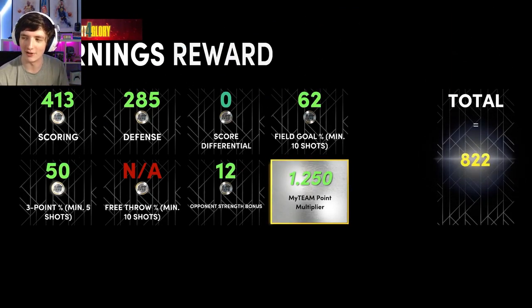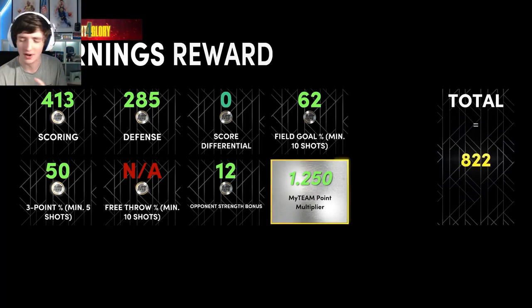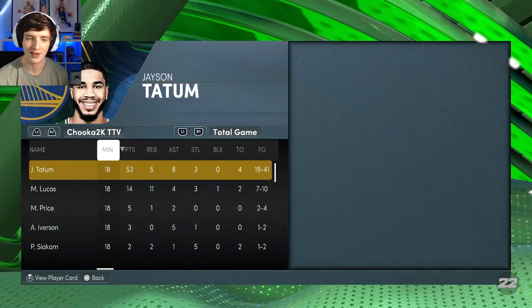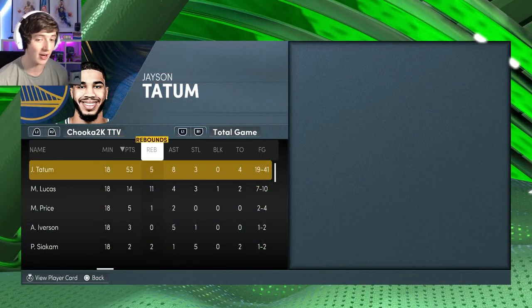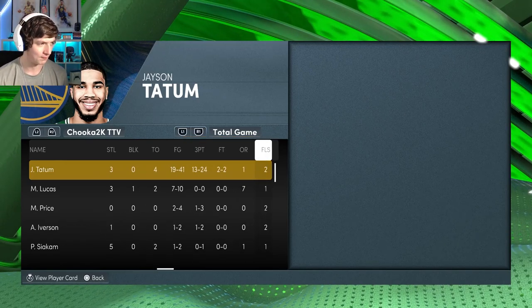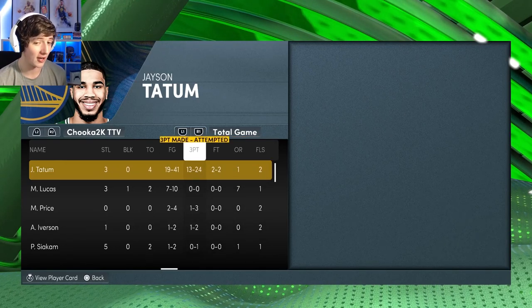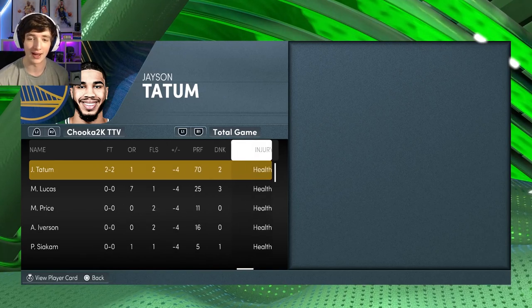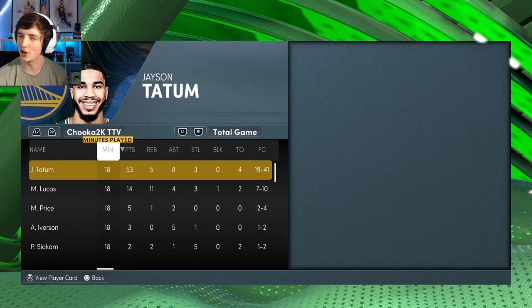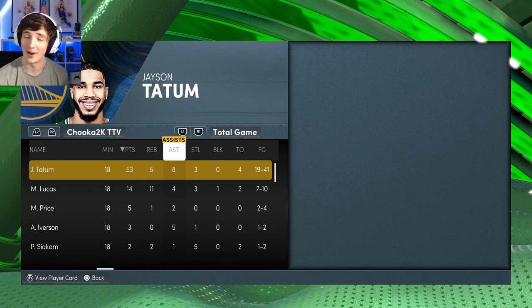Jason Tatum dropped a sweet 53-point bomb and we won the game — don't stress! Let's quickly look at the box score: 53 points, five rebounds, eight assists, three steals, 13 of 24 from the three-point line. He was responsible for 70 points, two dunks. Very, very nice.